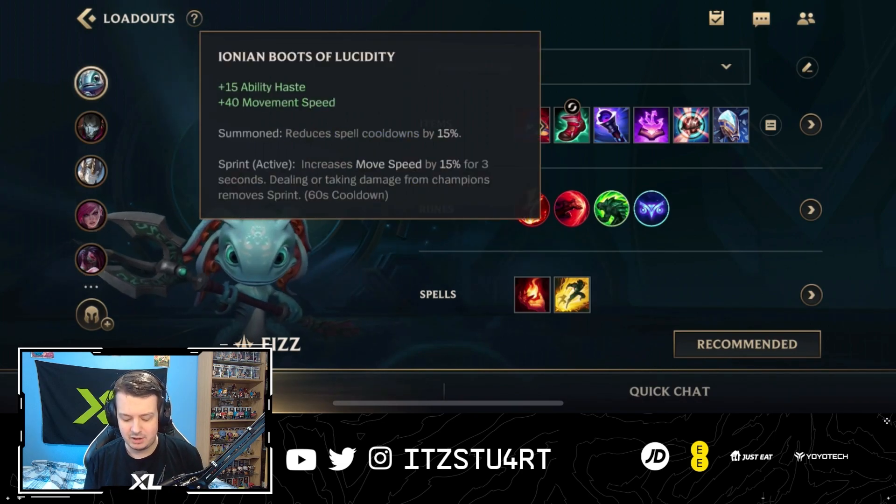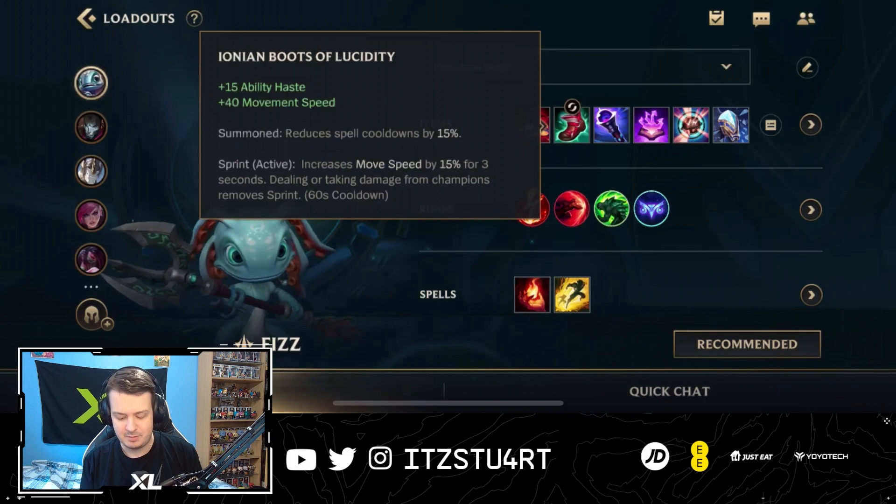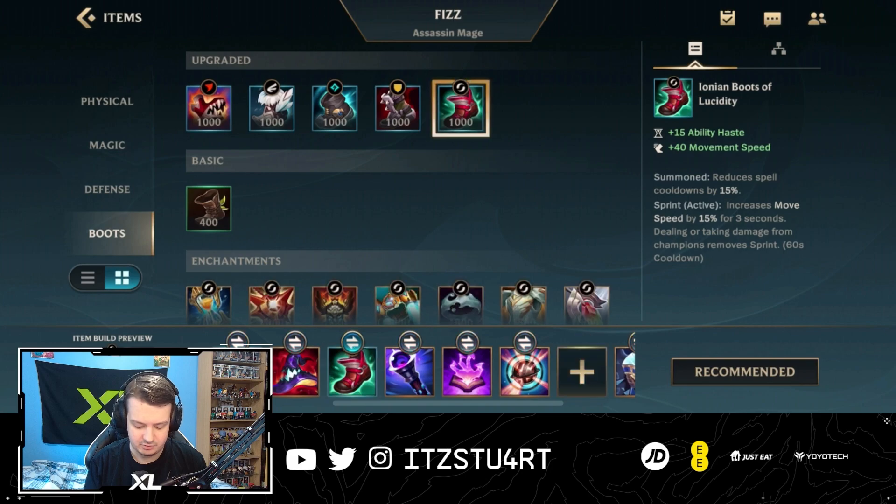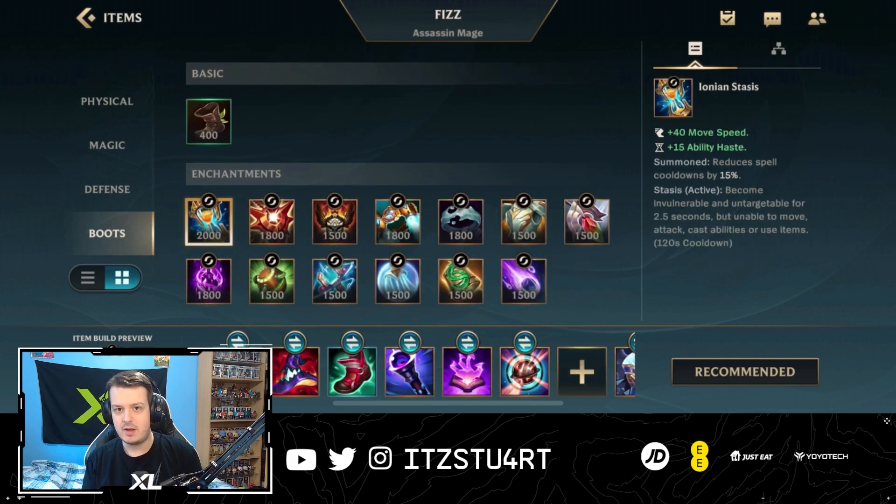For boots, most of the time I go for Ionian Boots of Lucidity, but you can go for Defensive Boots. For the boots upgrade, I always go for Stasis, because Fizz will be jumping into teamfights and Stasis keeps him alive a little bit longer — giving his abilities time to come off cooldown so he can keep jumping in and out.